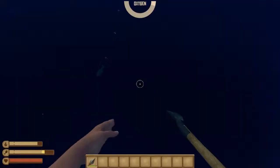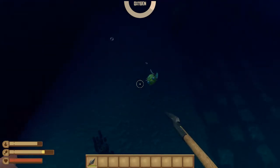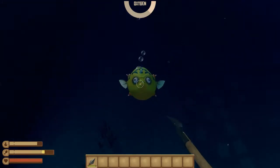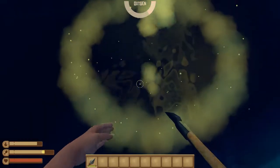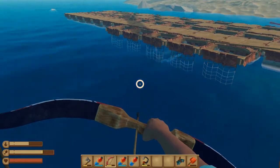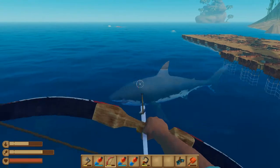First, do not use the spear. It just doesn't work — you have to get too close to even hit him, and then poof, he's gone, and you don't get puffer fish heads or explosive goo.